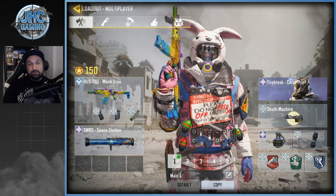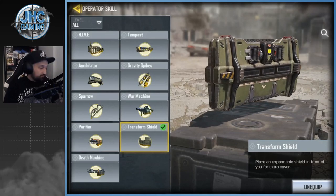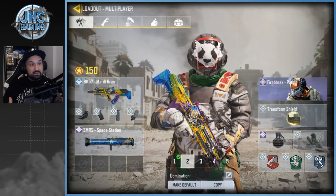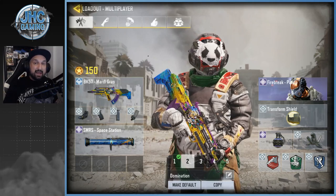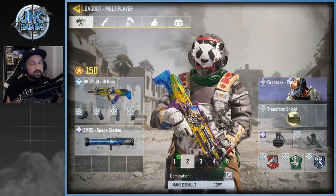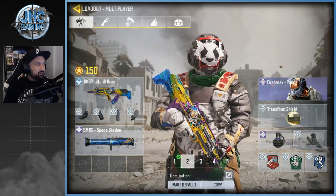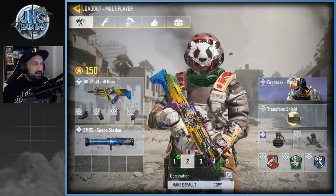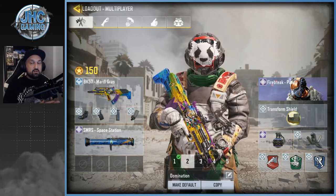Loadout number two is my Domination loadout, and I'm still using the Transform Shield. I know it's very unpopular, but it's very useful in Domination — it's so helpful when you're trying to capture. I'm an objective player so I go to capture B, and the Transform Shield really helps with that. I'm using the BK 57 since last season — this thing is a laser, very accurate, very good range, a great all-around weapon good for any map. Using again quick draw, foregrip, and fast mag, with a red dot sight.